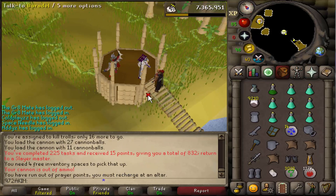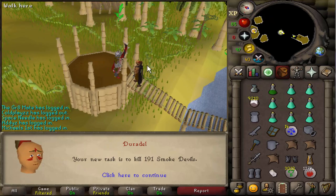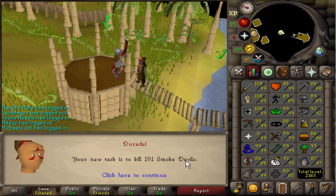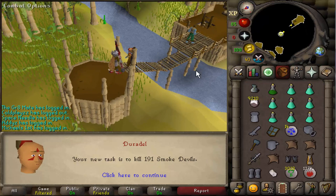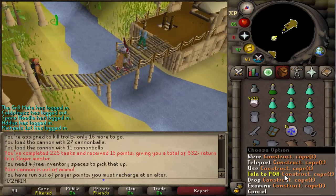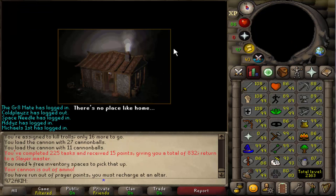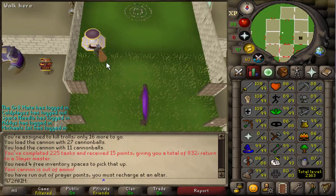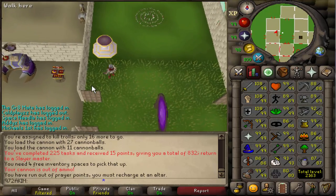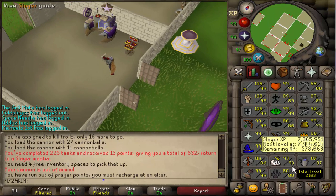I'm starting to quite like the troll tasks, they're super fast. And this is actually sick — that's the first ever Smoke Devil task on 93 Slayer, meaning that first things first, I'll kill the boss because it's one of the requirements for the achievement diaries, so I'll do 1 boss kill. And then after that this is the fastest Slayer experience in the whole game.